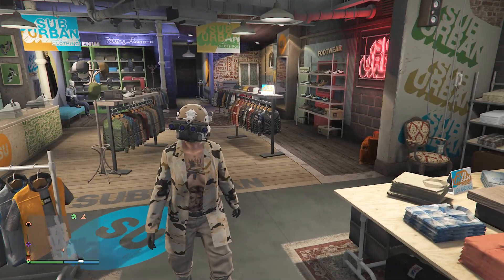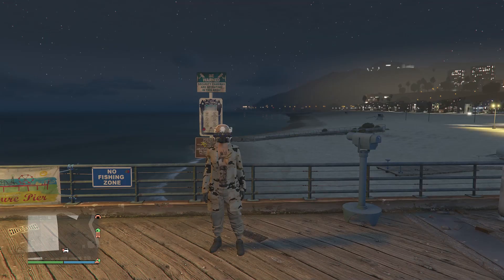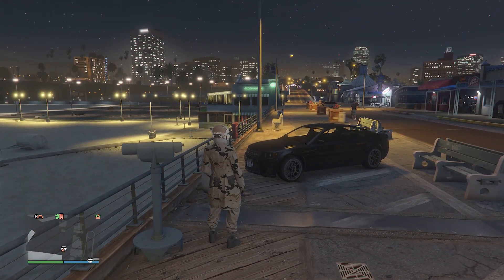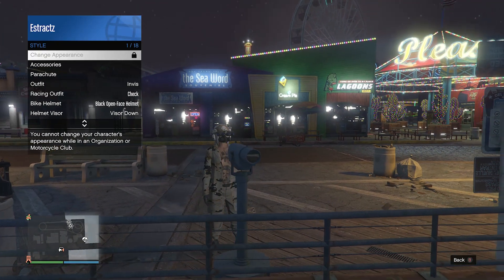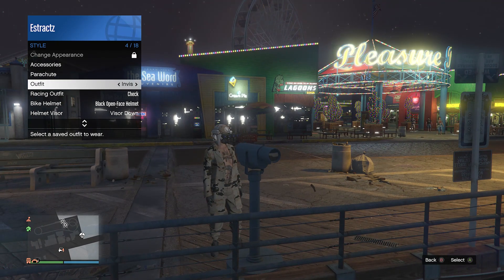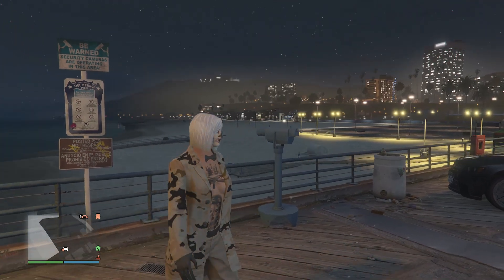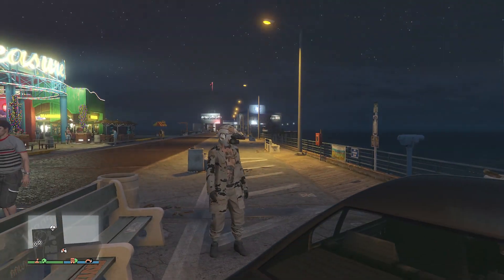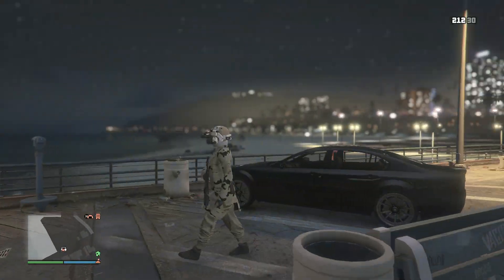To get the bow tie back on the outfit, head to the pier for the telescope glitch. Run by the telescope, press right on the d-pad — you'll see your character runs in place — then look towards the telescope; now you're glitched. Pull up your interaction menu, go to style, and equip the outfit we saved earlier at the clothing store, which will look like that without the head accessories but with the bow tie. Put away your interaction menu, walk away from the telescope, and you'll see that the rebreather and the helmet merge over with your outfit along with the bow tie. Now just head to the clothing store, save it on whichever slot you want, and that's all for your outfit.